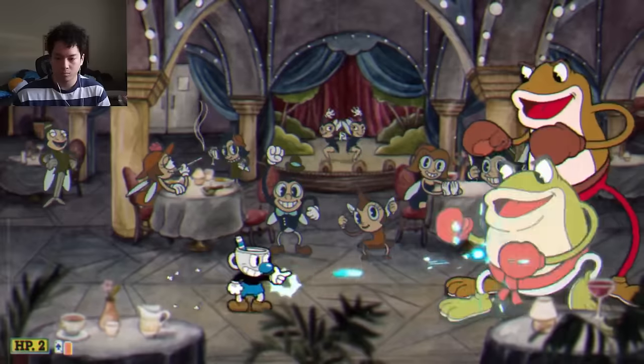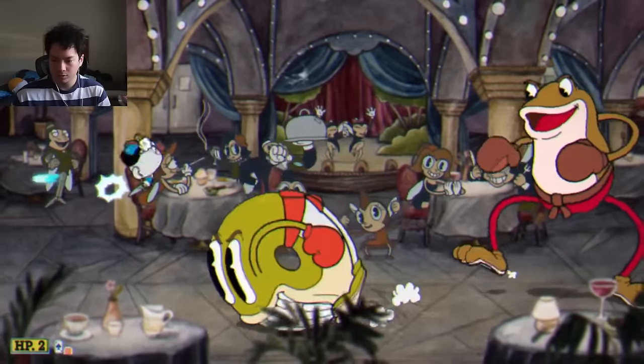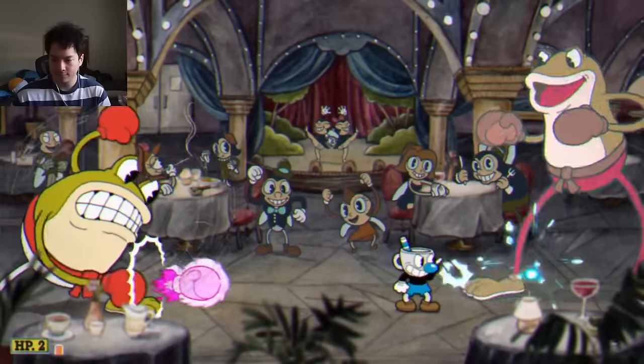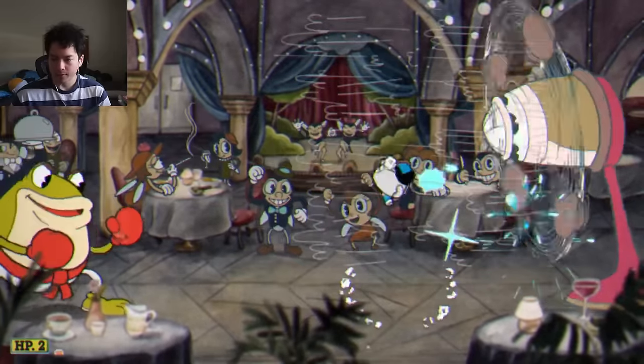If you're just starting out, maybe the peashooter isn't the best weapon for you. But if you're an experienced veteran like me, I love the peashooter — I think it's one of the best weapons in the game. The second phase is easy. You just stand there and dodge the fists while Crooks blows you. Not much else to say.